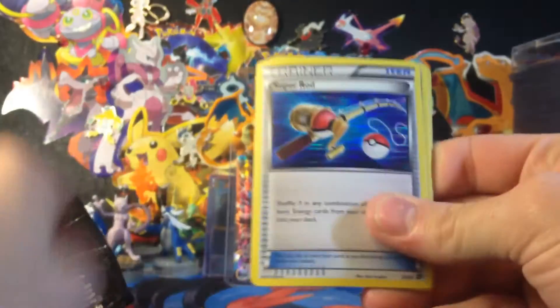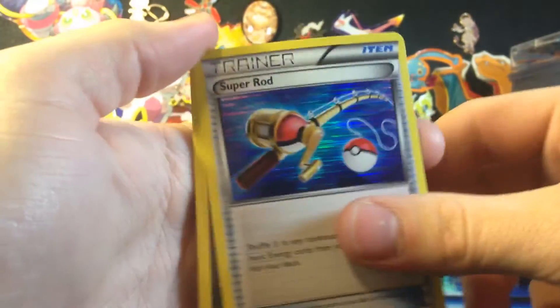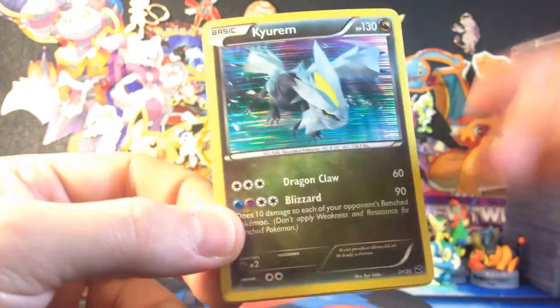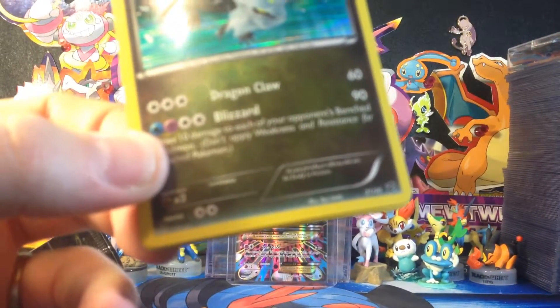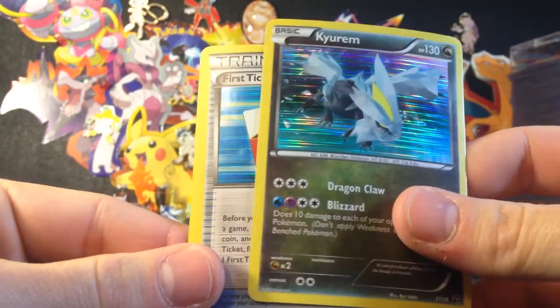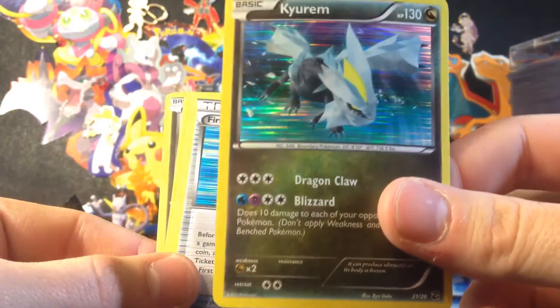Already see another card that we need. We've got Super Rod — it's actually a really good trainer card. No way. First blister, second pack — we pulled the Secret Rare! I've got to show you this. It's 21 out of 20. Kyurem! I thought it was going to take me way, way longer to get this.